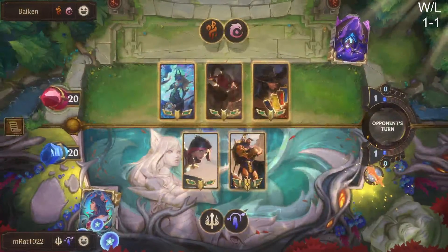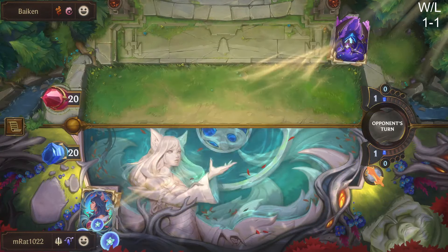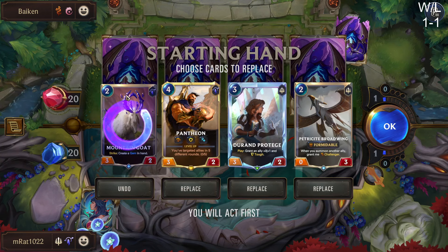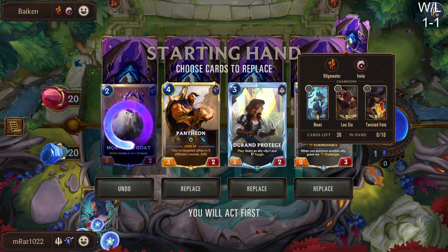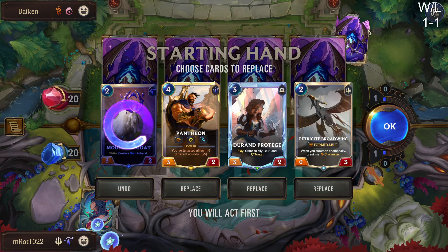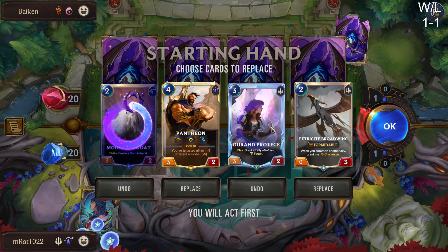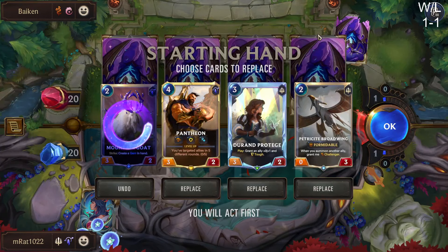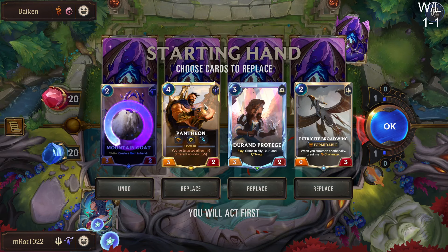Okay, this is another decent matchup for us. Let me check the article again — Pantheon, definitely gonna keep him since we haven't seen him yet. What do we want our curve to look like? Challenger is good, Duran Protégé is fine, Pantheon is good. Don't really care about Goat. Do we want to look for more spells than the Duran Protégé? We don't want to play Pantheon on turn four — we just want to keep him in hand — so I think Duran Protégé is fine.